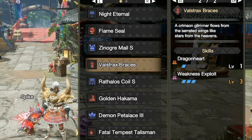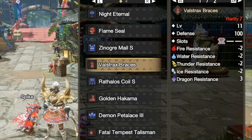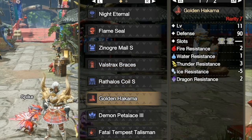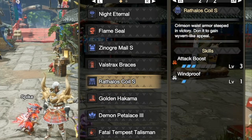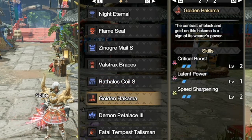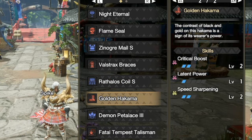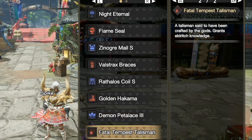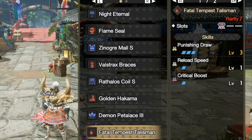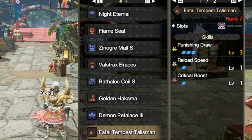We also have weakness exploit level three because of the decoration. We have on it the Red Thalos Coil and Golden Hakama. The Red Thalos Coil has attack boost level three, and the Golden Hakama has critical boost level two. Then we have latent power level one, speed sharpening two, demon's guidance, and a punishing draw level three talisman with a critical boost decoration on it. We're not worried about the reload skill.